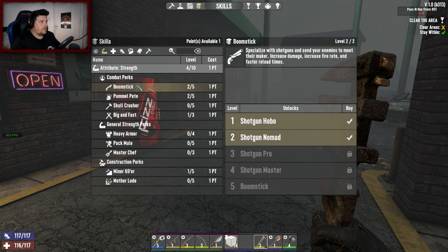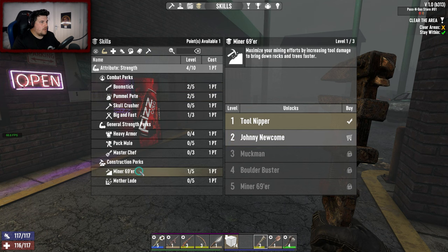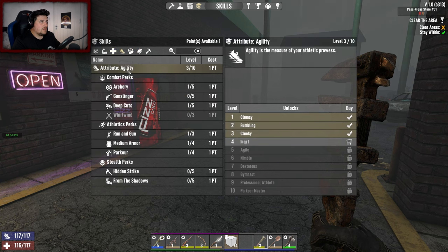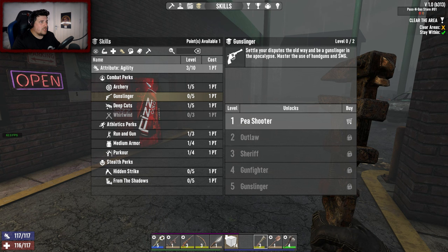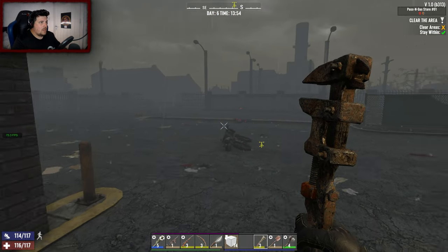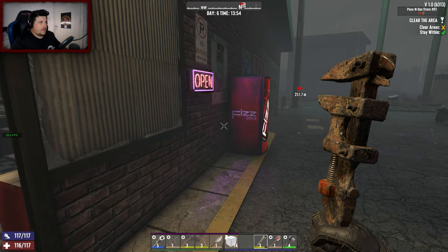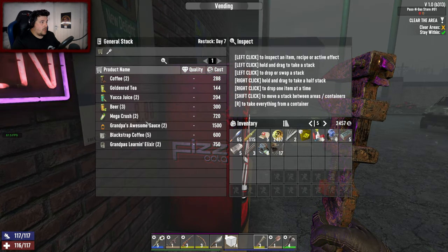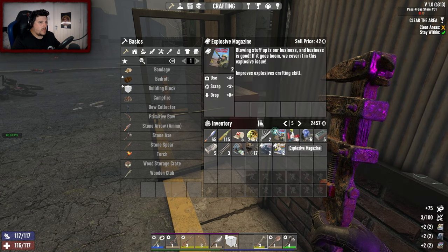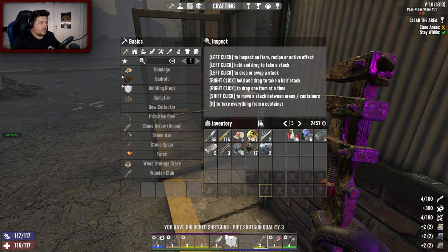Where do we want to go? I do want better tools. I also want to be able to find a pistol, so I kind of need to start putting stuff into gunslinger. Yeah — gunslinger, right.